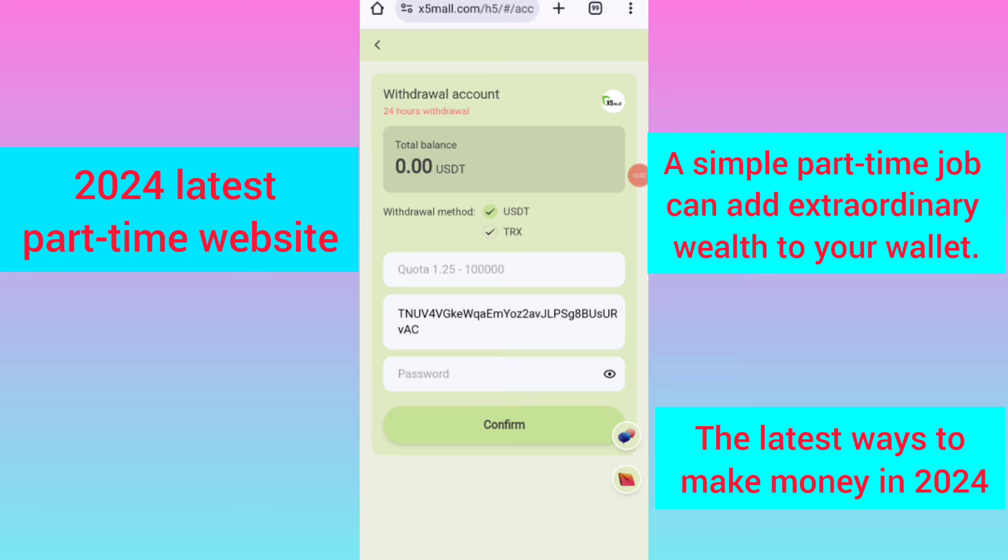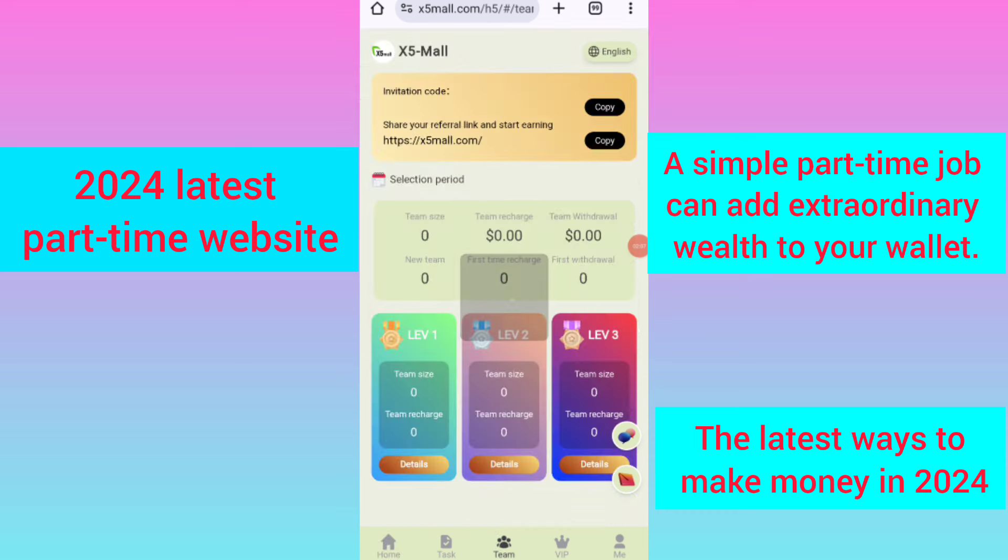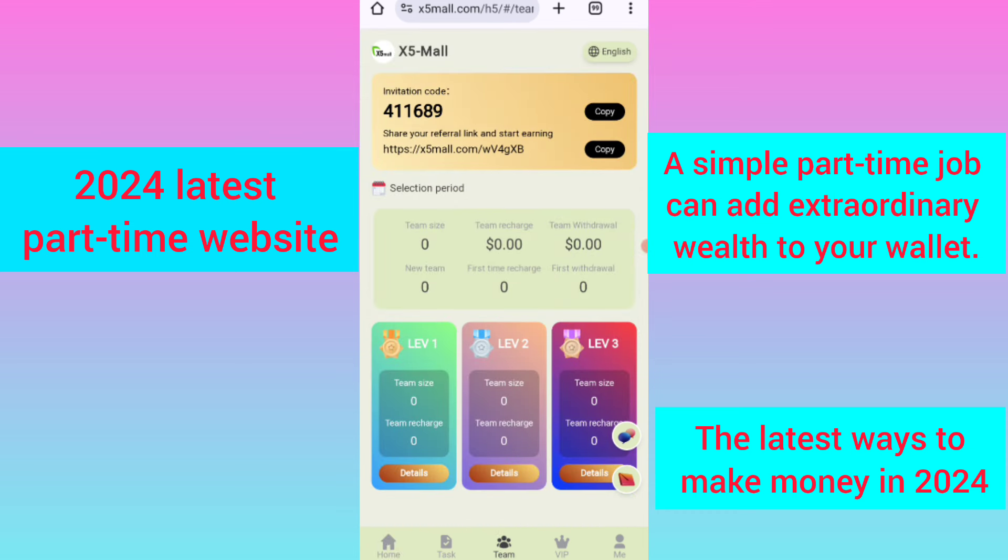Now I will tell you how to earn more by referring your friends. When you share your link with friends, you get commission on three levels: Level 1 gives 15 percent commission, Level 2 gives 8 percent commission, and Level 3 gives 5 percent commission. You can also see all your team details like team size and total earnings.